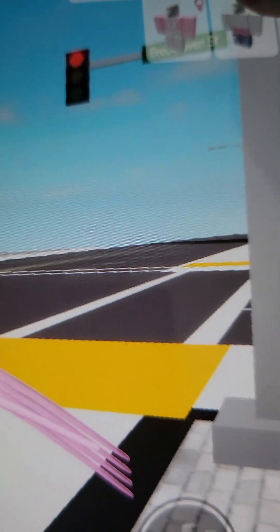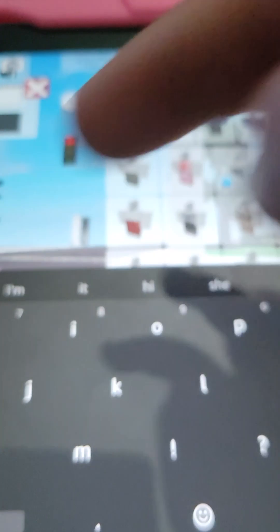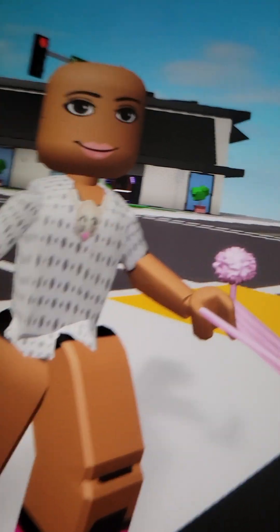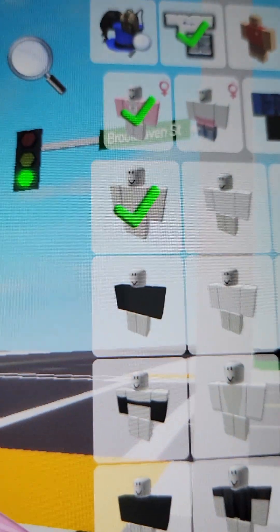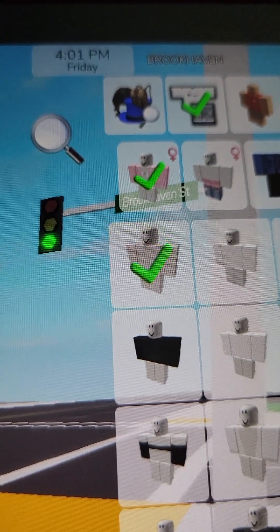So now you need to go into clothes and search up baddie — baddie is spelled B-A-D-D-I-E. You're going to click this one right here. Then, because it only shows the pants, you're going to go to the shirts. And because of the new update, just type in blank — blank is spelled B-L-A-N-K.